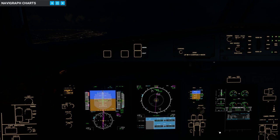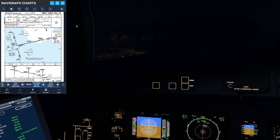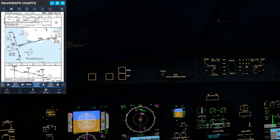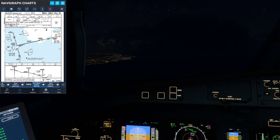Alright, that is set. Arrival briefing — let's do that. Final approach course is 091. Glideslope intercept is Elixir at 2,000, so I'm going to bring this down to 2,000. Minimums are 600; airport elevation is 170. That's automatic in this airplane.